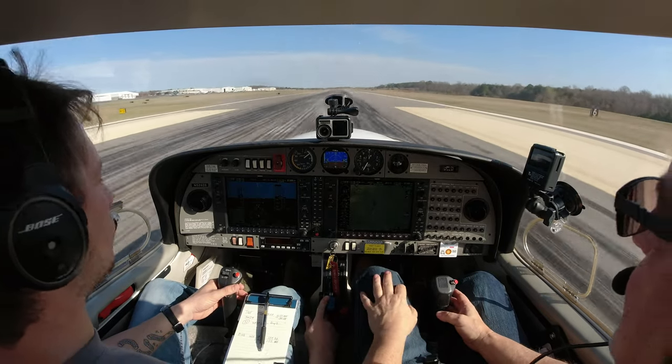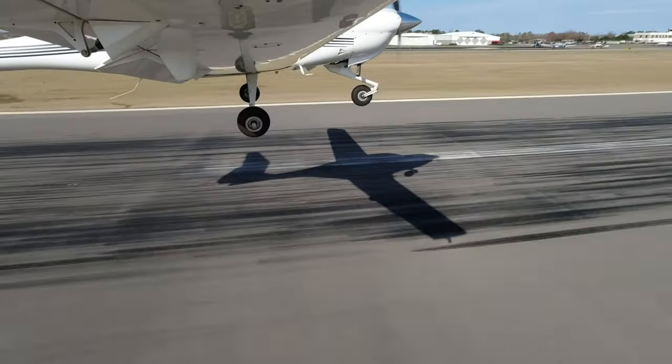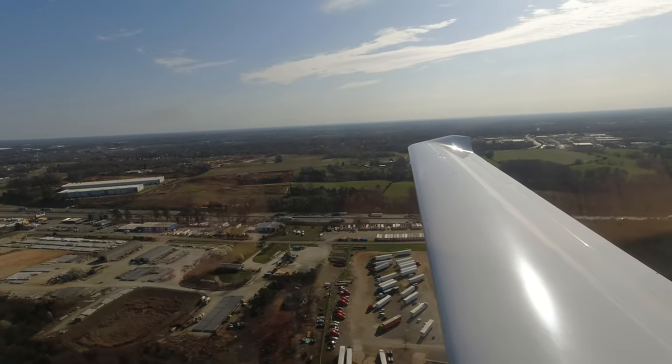Keep your hand on that throttle. Rotate. Maintain your climb attitude and keep that throttle full. Three five zero, runway two clear — retract flaps. Clear the runway and whenever you want, turn on course.